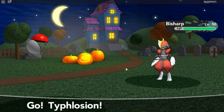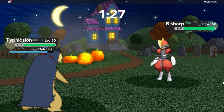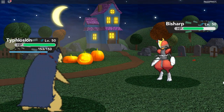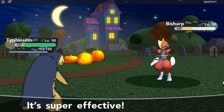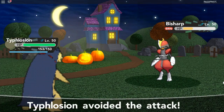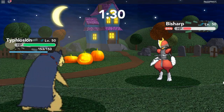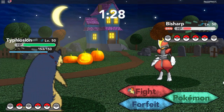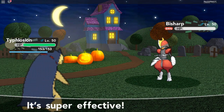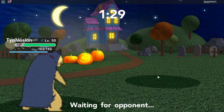Let's switch to Typhlosion. Let's go Typhlosion, use Flame Wheel. He is almost down. Let's use another Flame Wheel. Okay he is down. What Pokemon will he use next?